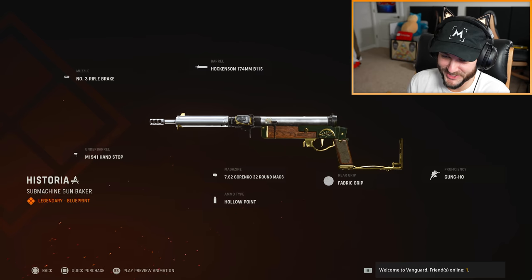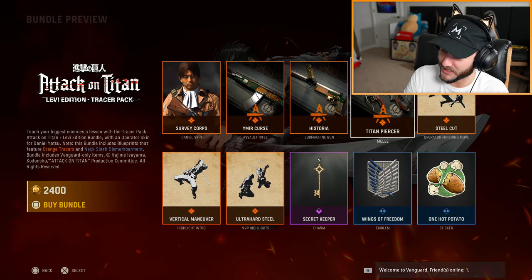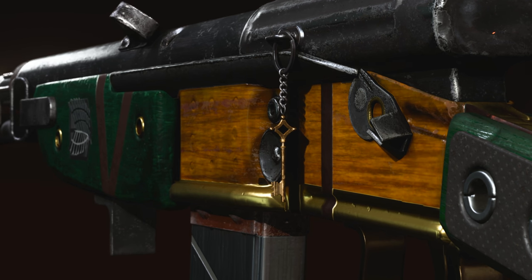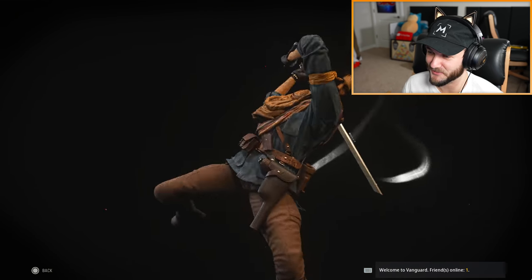The Ymir Curse assault rifle, the Historia SMG, Titan Piercer melee — that's actually really cool. I don't think anyone's buying the bundle for the skin; they're going to be getting it for the finishing moves and the melee weapon. You've got Eren's key with a little charm hanging off the gun, and the potato stick. This is actually not a bad bundle.